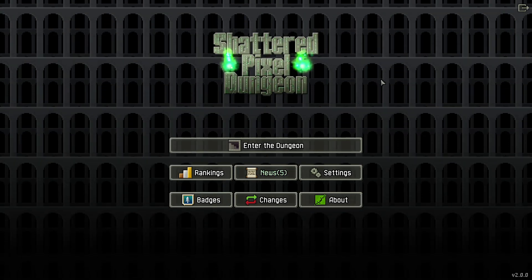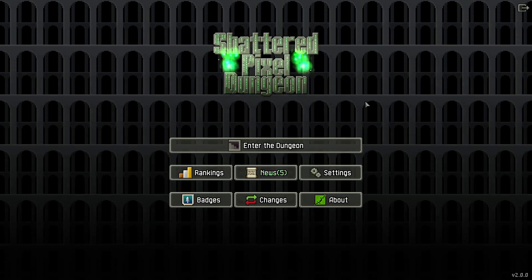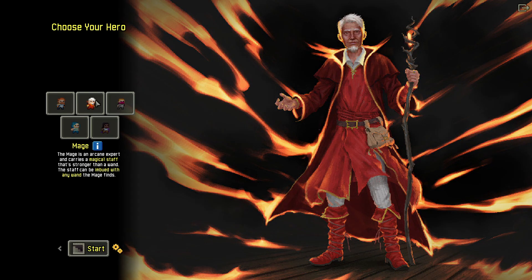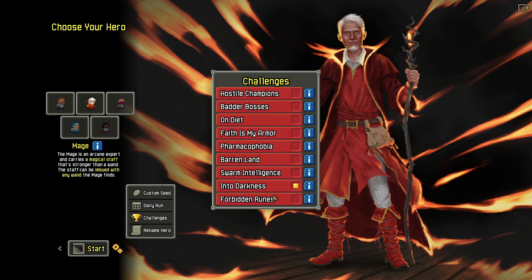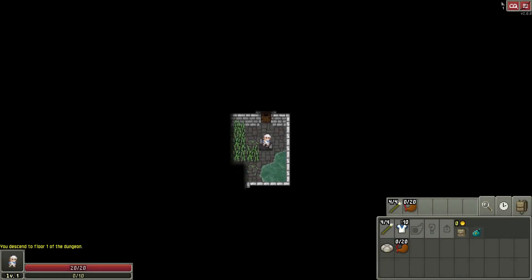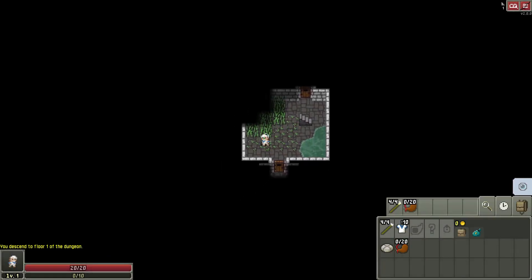Hello folks, and welcome back to Shattered Pixel Dungeon. Let's dive in here. I rolled a d6 — there's only 5 here, so I'm exactly right to pick. I picked the mage. Got some good mage stuff here. I'm going to negate the challenges — I feel like I'm not good enough to do these, but we can revisit that next time. For right now, let's just see if we can get a good mage run going.